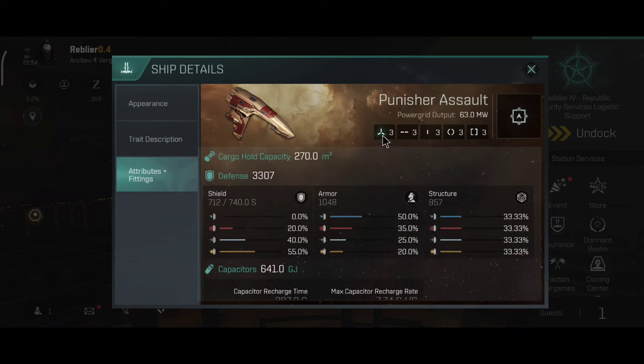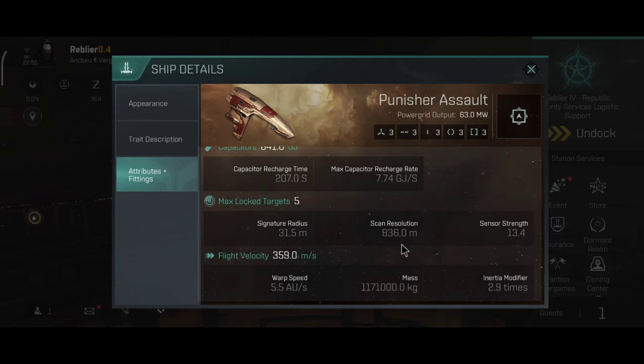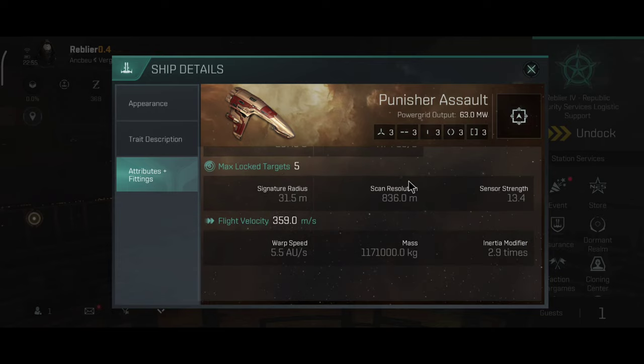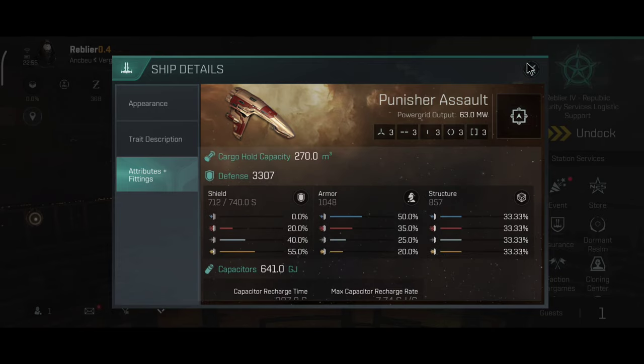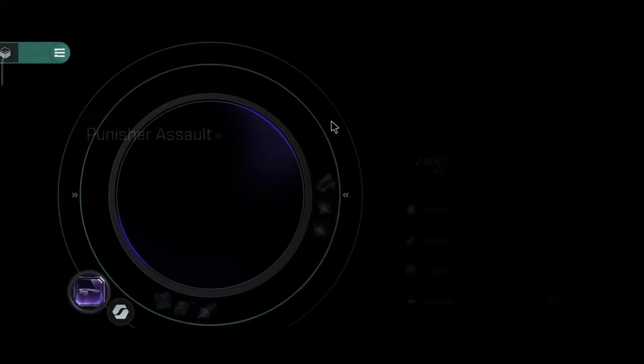The Punisher has three high slots, three medium, three low, three combat and three engineering rigs — 3,307 overall defense. It is an armor tank because of the armor bonuses from skills, has a decent capacitor, can lock five targets, signature is 31.5, scan resolution is actually really good at 836, and strength is 13.4. The Punisher is not the fastest, although it's still not the slowest — it's a fairly fast little frigate.